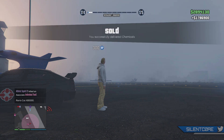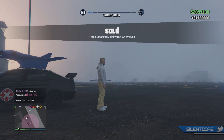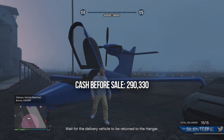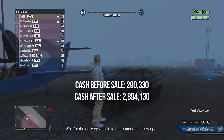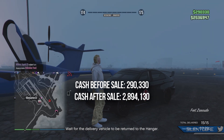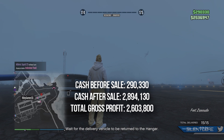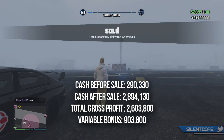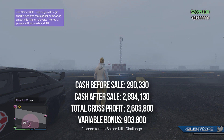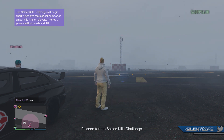Just to clear things up in the gameplay: although my game says I got paid 1.7 million, that's only the flat rate. There seems to be a glitch right now with hangar sales that doesn't actually display your selling bonuses on top of that flat rate. To work it out, you take the cash you had before the sale — mine was 290,000 — and look at your cash after the sale, which was 2.89 million.